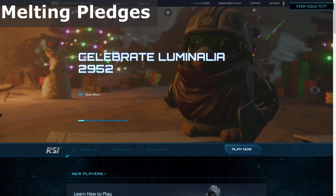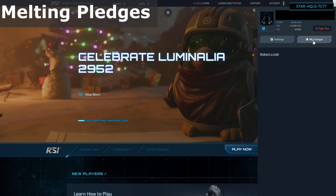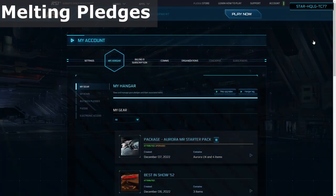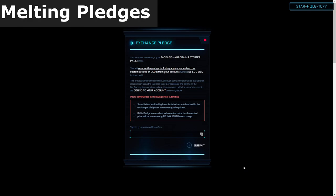To exchange the pledge, you need to navigate your browser to the RSI website and open the My Hangar page. From there, find the pledge that you want to exchange. Click the arrow on the right side of the pledge card so it expands down, then click the exchange button. You will be prompted by a window detailing what pledge you are removing, how much credit value you will receive, and some general warning disclaimers.